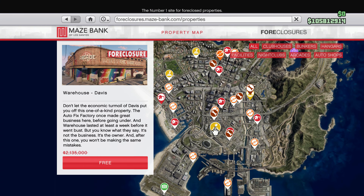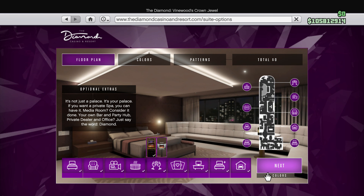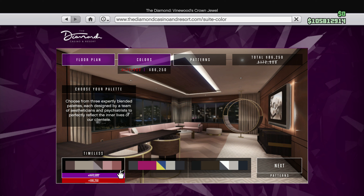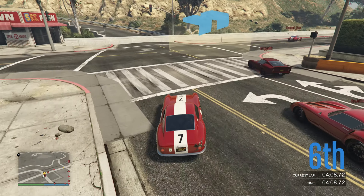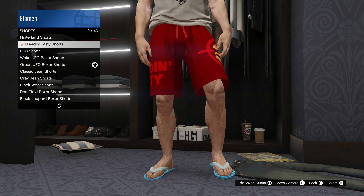In terms of other free stuff and discounts this month, you'll be able to grab an arcade for free — the one in Davis, which is one of the better locations in the game. The VIP membership for the casino is also free, which is literally 500 bucks, but we don't talk about that. There's also 50% off yachts and modifications, the casino penthouse modifications are 50% off, and 40% off arcade modifications. So if you do grab the arcade this month, make sure to upgrade it, as it's needed to play the Casino Heist.